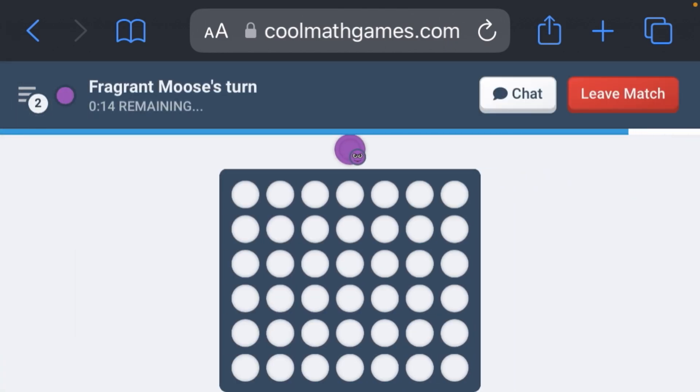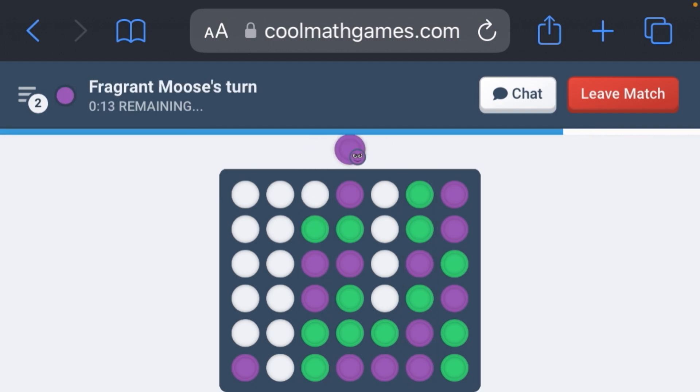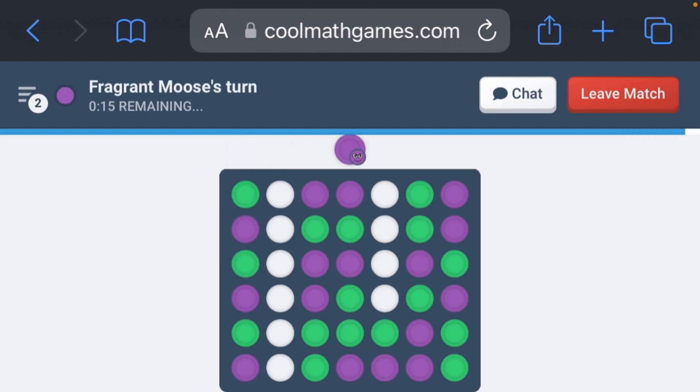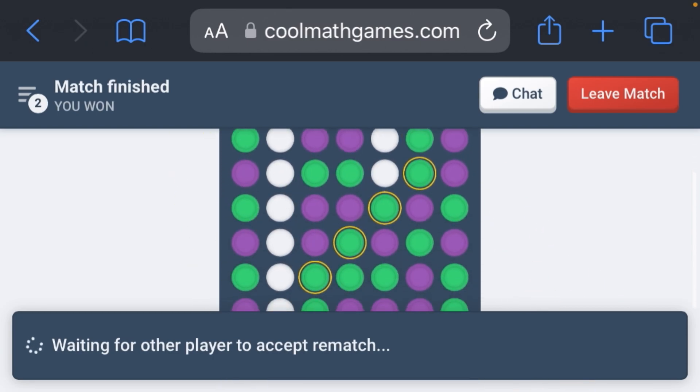Oh, he has a way of winning too. Oh God. I got three ways of winning! Oh shoot, he has to make a move now. Oh, I think I won this. Yes, I won! Thumbs in the chat.